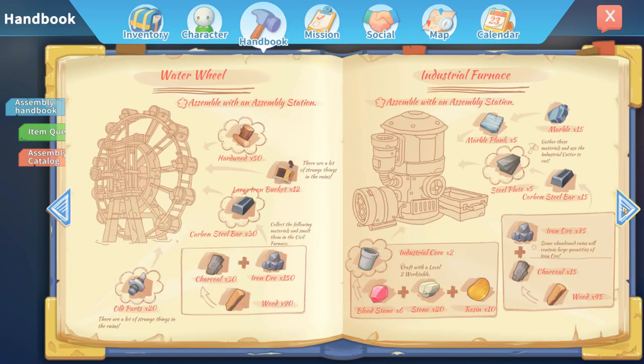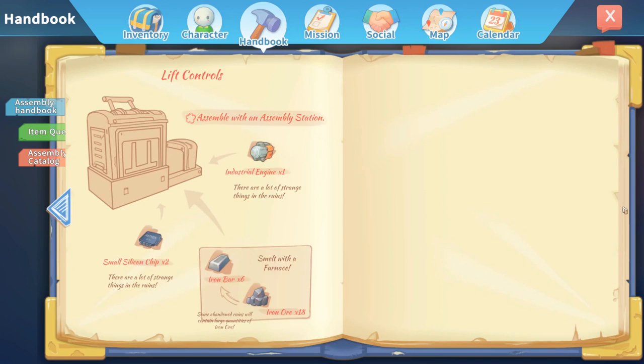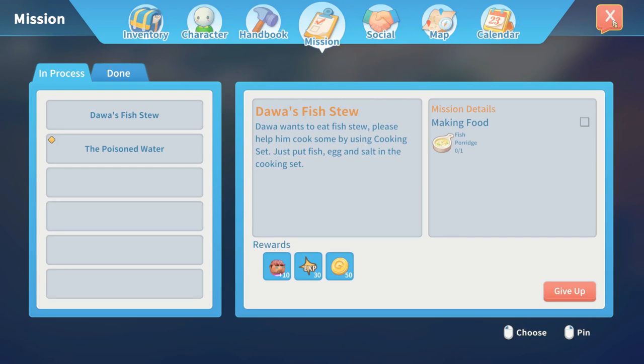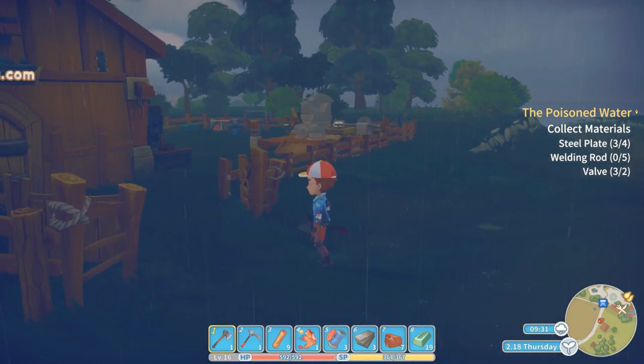Looking through the diagrams here — industrial furnace. They had a fish stew bug but I think they may have fixed that. The diagram's still a little janky. We've got fish stew as a recipe too, so we'll work on getting that done.